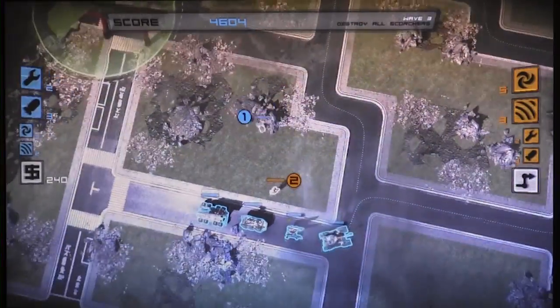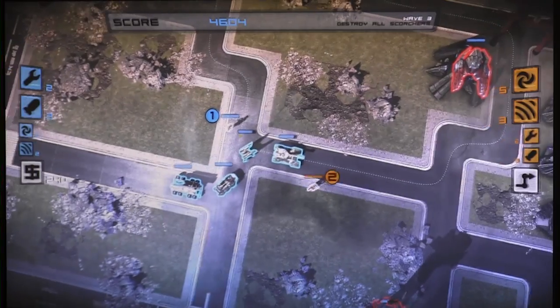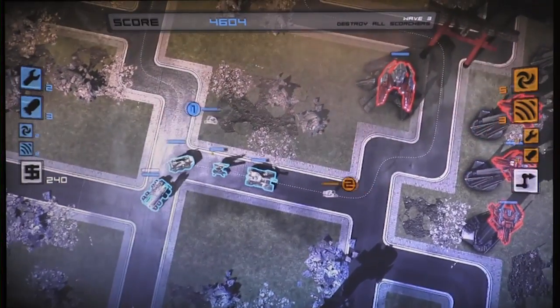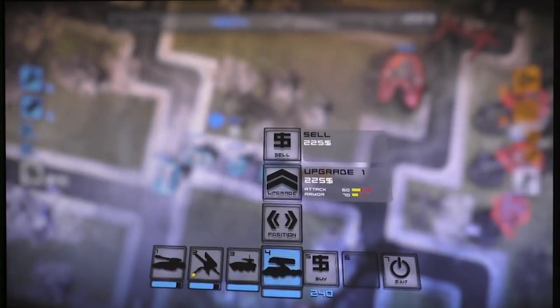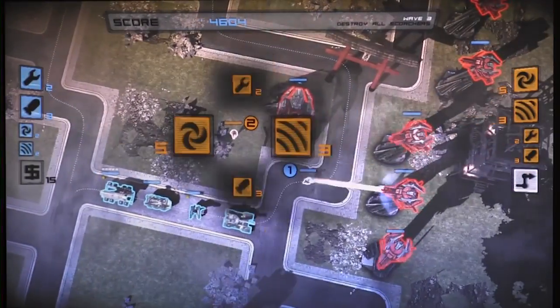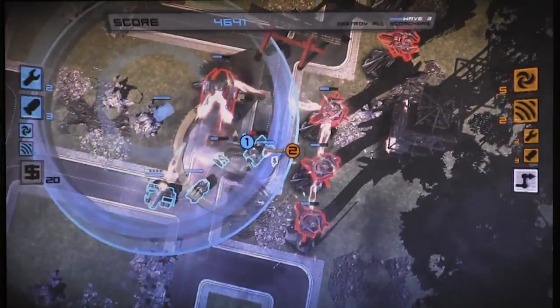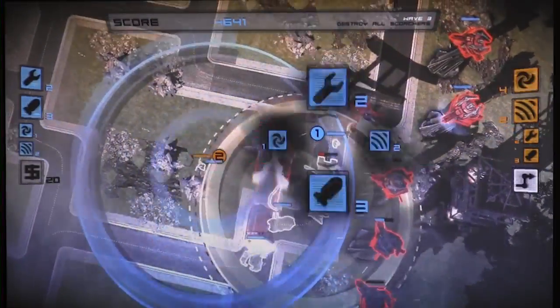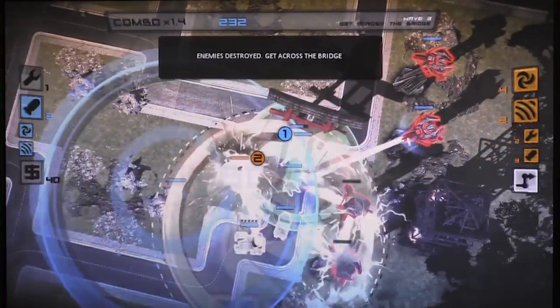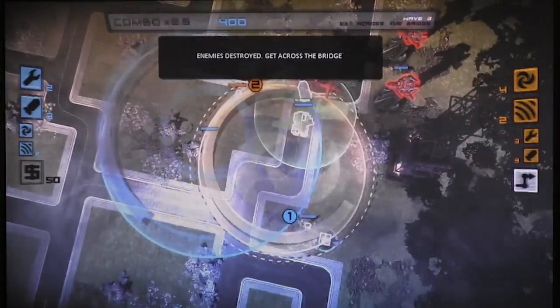It is an inverted tower defense game — a tower offense — where you control a squad of units and attack extraterrestrial machine towers. It's quite a strange concept, taking the standard tower defense idea and just going: okay, let's see it from the other side. Exactly, and we explored it, we've tinkered with it, and it's awesome to play with. So we've actually got two guys playing co-op at the minute.